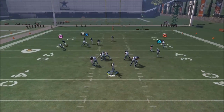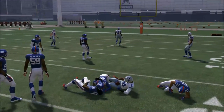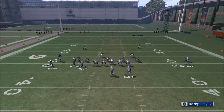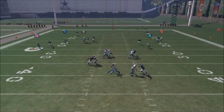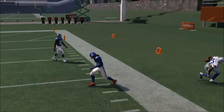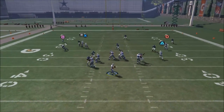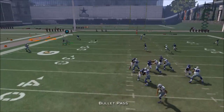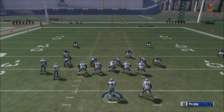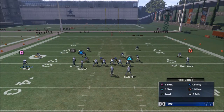Here they're showing cover three but it looks like they're in man coverage, so we'll just mess around and start throwing the ball to different routes against different coverages, whether it's man or zone. Here showing cover two man again — I want to see if I can hit that C route, and I am able to do it. Here showing cover four — I want to test this corner out again, but that's not going to work.